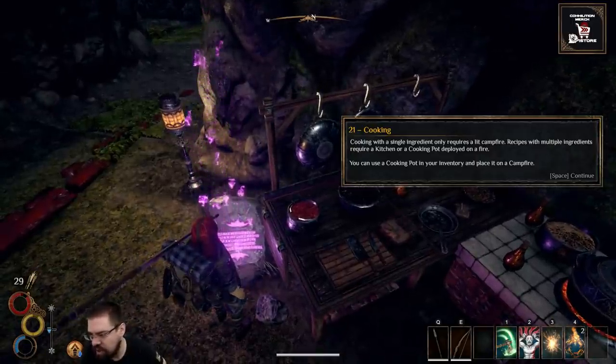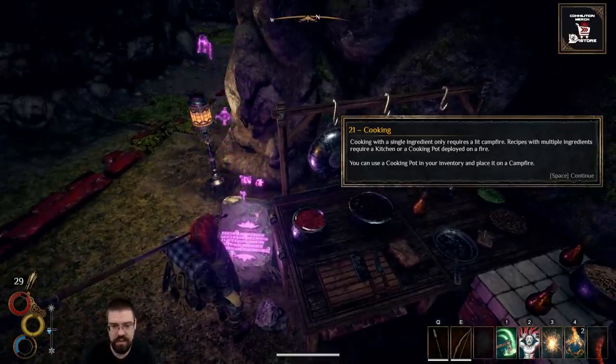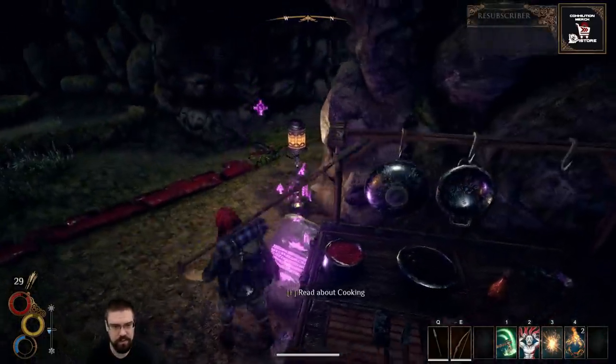Did you see the super update to Bard's Tale? No, I did not. Cooking with a single ingredient only requires a lit campfire; recipes with multiple ingredients require a kitchen or a cooking pot deployed on a fire. Cool.